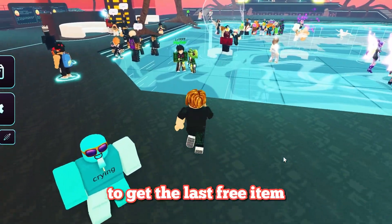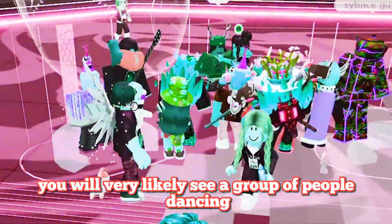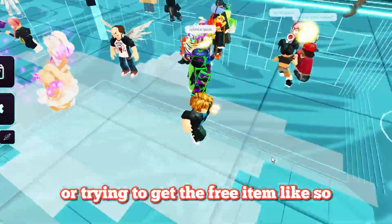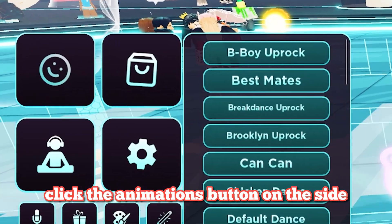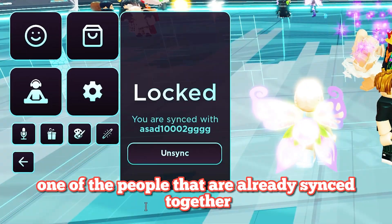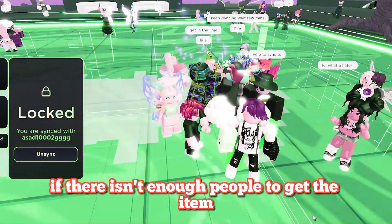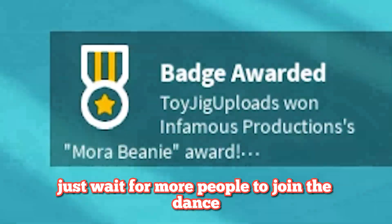To get the last free item, you just need to go to the dance floor. You will very likely see a group of people dancing, all trying to get the free item. Click the animations button on the side, then type in the username of one of the people that are already synced together. If there isn't enough people to get the item, just wait for more people to join the dance.